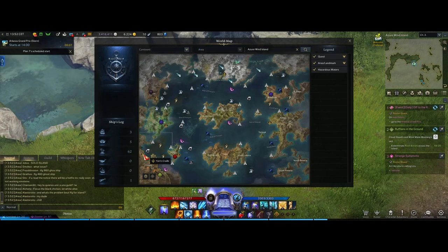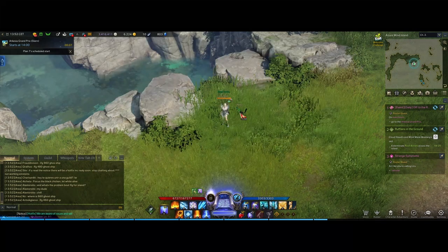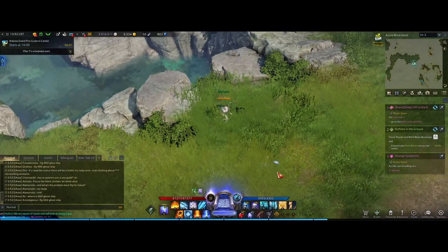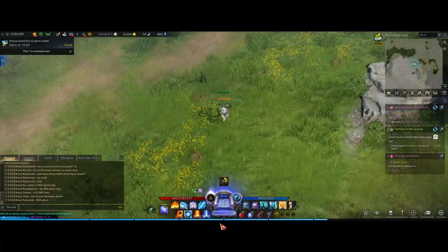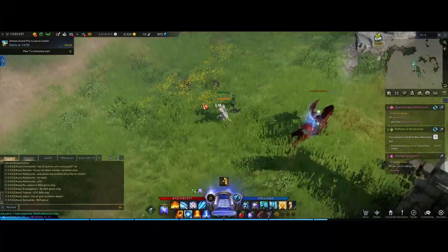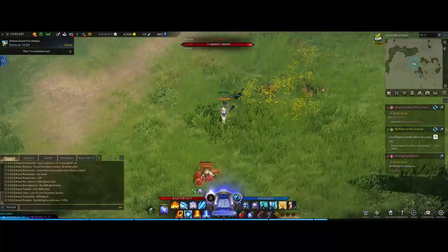To do this quest, you need to come to Azure Wind Island — it's right here, close to Yorn. Once you're on the island, you just need to kill some mobs — spiders around the island.